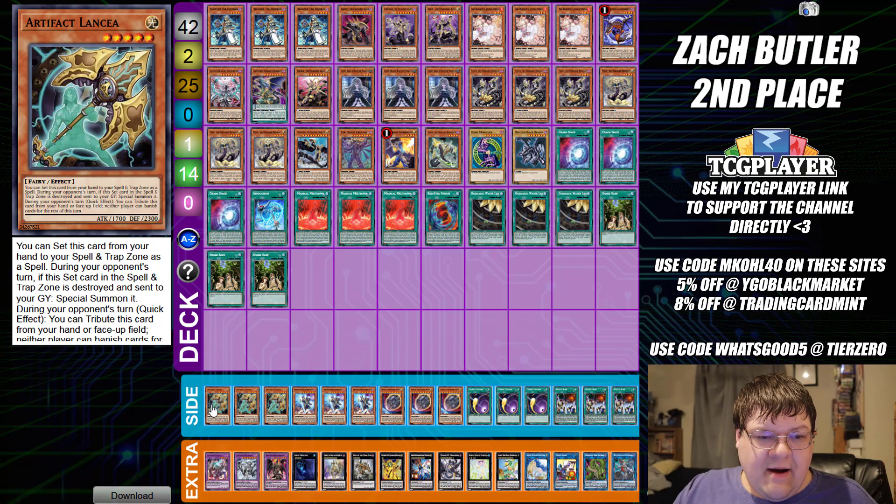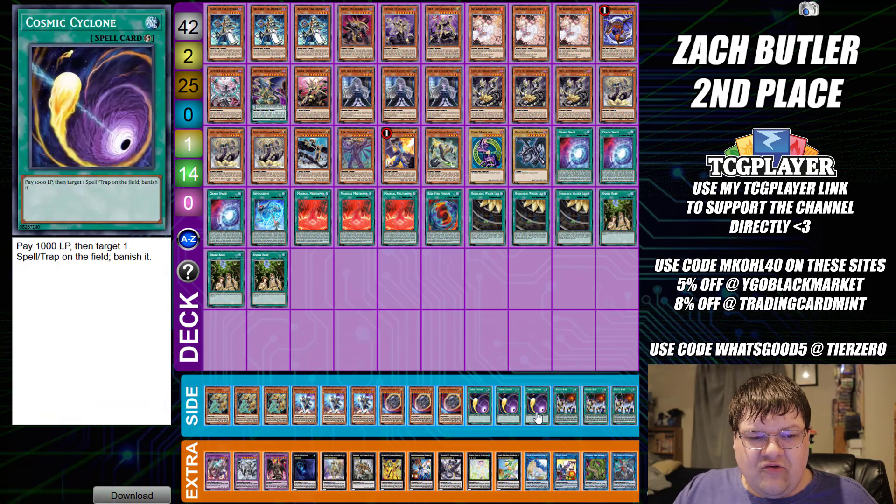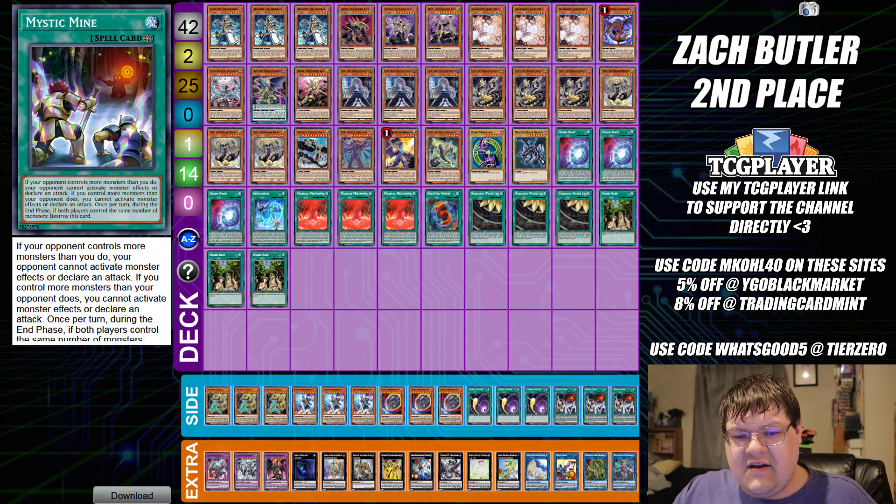Side deck here we have triple copies of Lanzia, triple copies of Phantasme, triple copies of Nibiru, triple copies of Cosmic Cyclone, and triple copies of Mystic Mind. Wrapping up — that is a chaos toolbox built into the Oglebiss strategy, which I think is particularly interesting. When you can open up doors like this and start to see different ideas flow through, it definitely opens up quite a few interesting ideas.